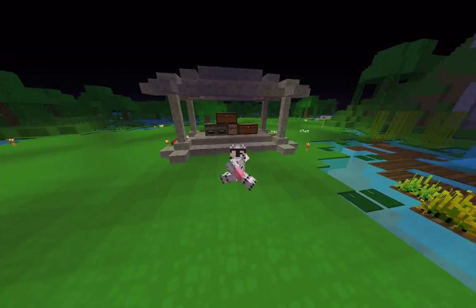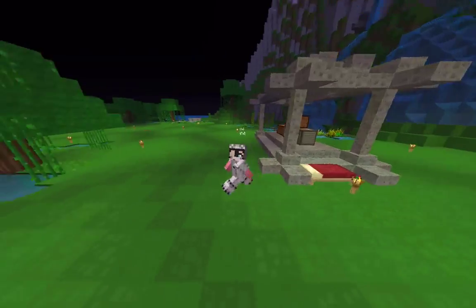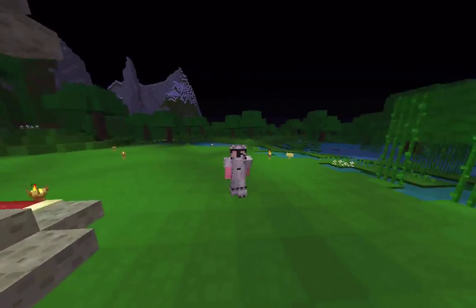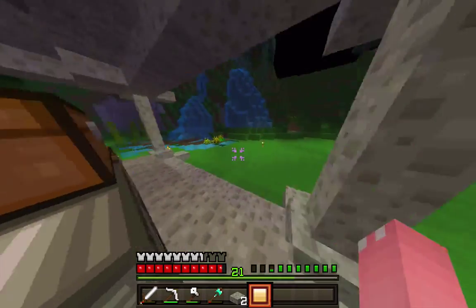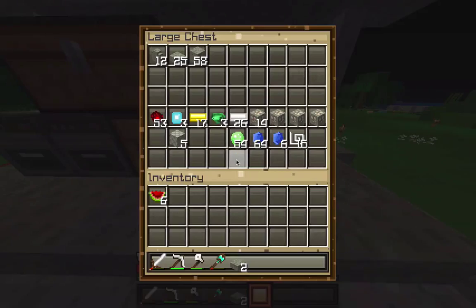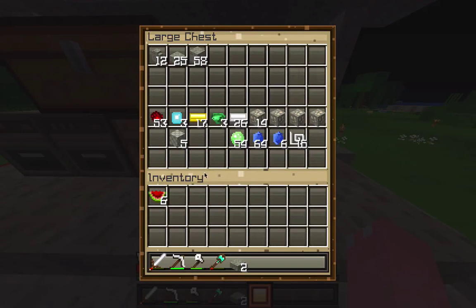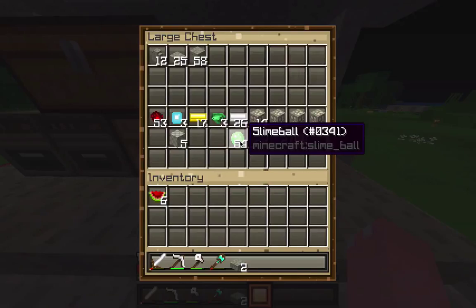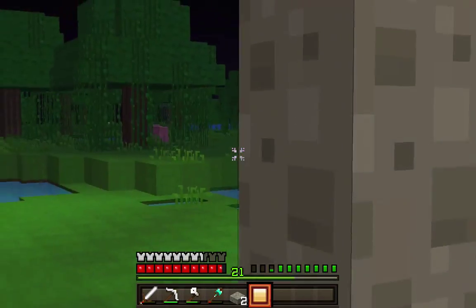I built this little cobblestone roof over our chest and stuff, and I cleared out all of this land so it's now flat. Over here I have just some front of the crafting tables and everything, and then in this chest I have our diamonds and stuff, and I have 54 slime balls. There were so many slimes over this way — it was incredible.